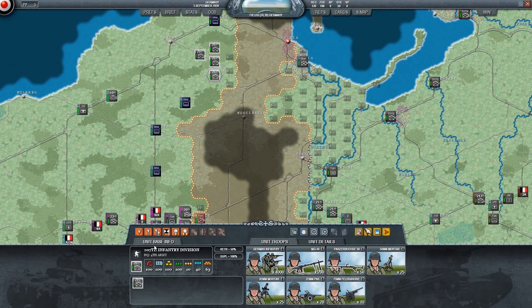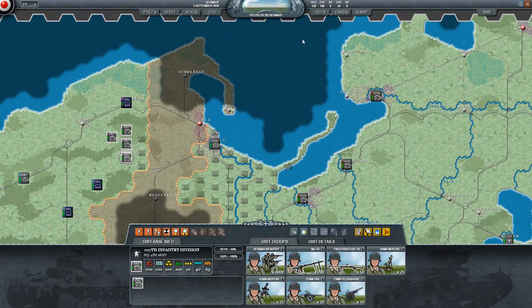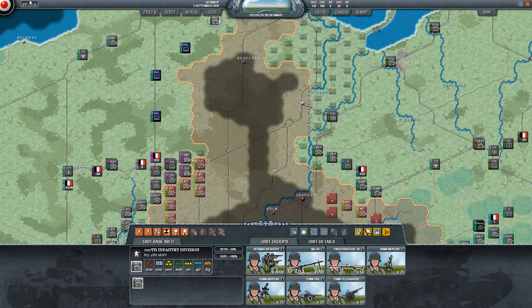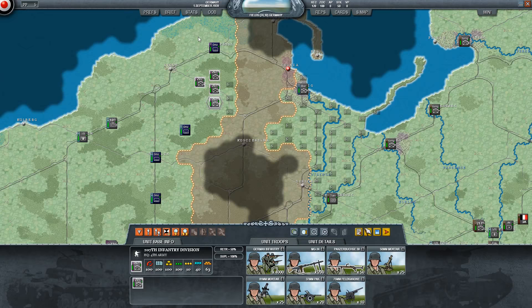The action points determine how far it can move, how many fights it can take part in. If you don't have enough action points, it's going to limit how many rounds of combat you get when you do fight. Fuel right here - one of the things I like about this scenario that's less daunting than War in the East is it's one campaign. You invade Poland, that's it. Fuel is not super important if you are the Germans on the attack, but when we get to the French scenario and Case Yellow, fuel becomes a lot more important. This right here is Integrity.